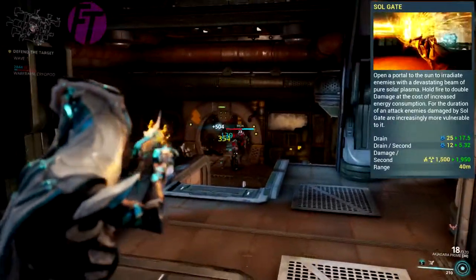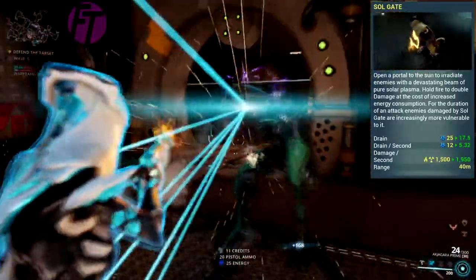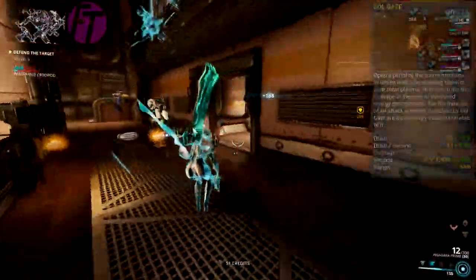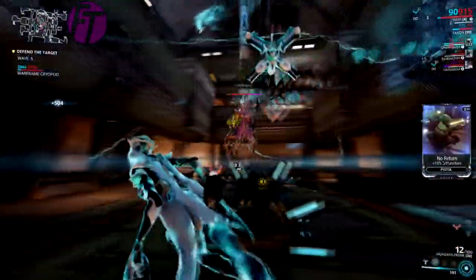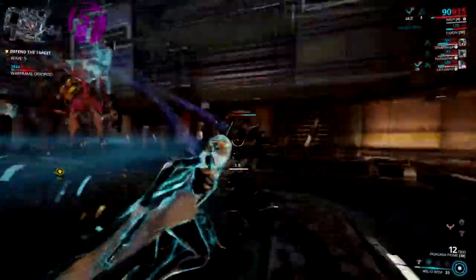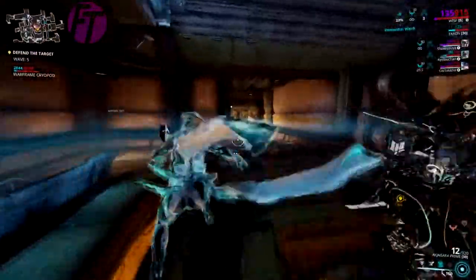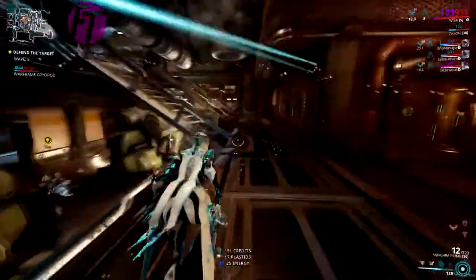Soul Gate is the last ability and damn is it fun. You tear open and sustain a portal to the sun, and Wisp maintains the portal to shoot a beam dealing heat and radiation damage per second. Reservoirs add a 25% damage buff for Vitality, Haste allows Soul Gate to deal corrosive procs, and Shock also provides a 25% damage buff — not sure if they stack. Soul Gate has a 100% chance to trigger Breach Surge's surge spark, and you can also use Will-O-Wisp while Soul Gate is active, meaning you can still reach high or low places. You're also immune to knockdown while Soul Gate is active.